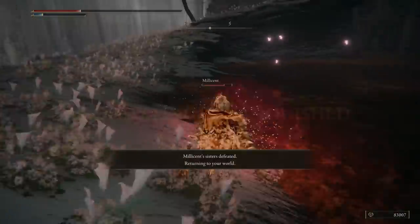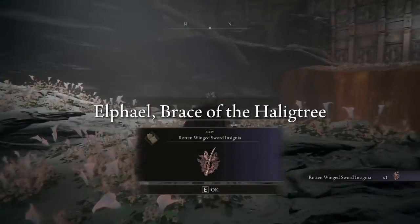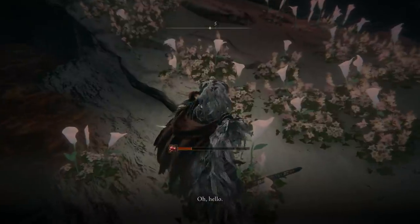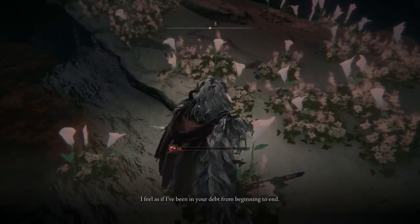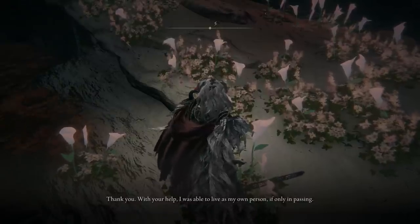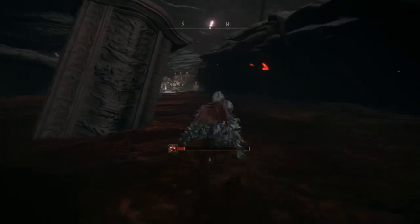After you fight the sisters, you'll find Millicent right there — she's almost dead but not yet. You'll have a dialogue, then you have to teleport to any other location and come back again. When you return after just a minute, Millicent will unfortunately be dead, and you'll get the gold needle.